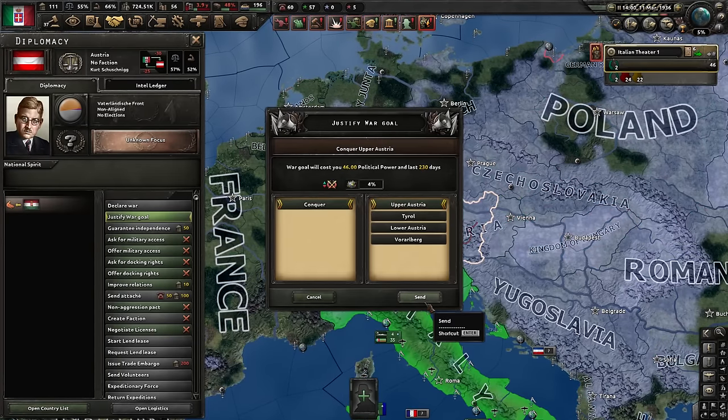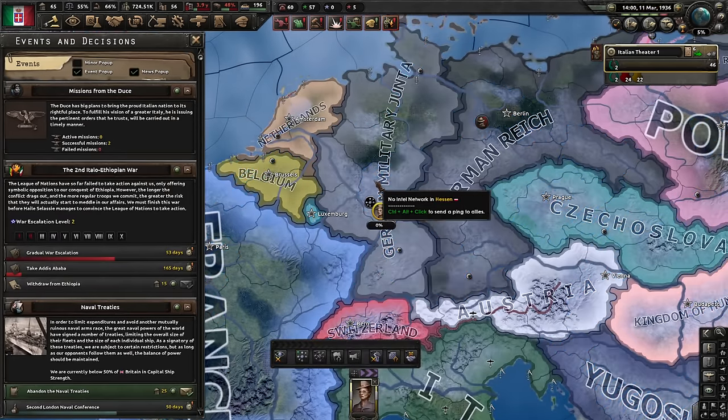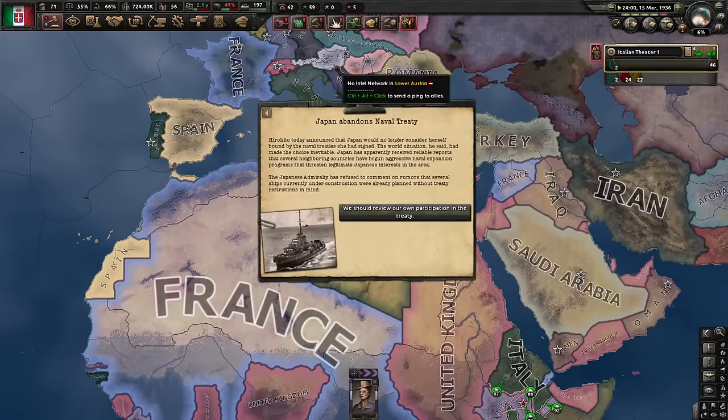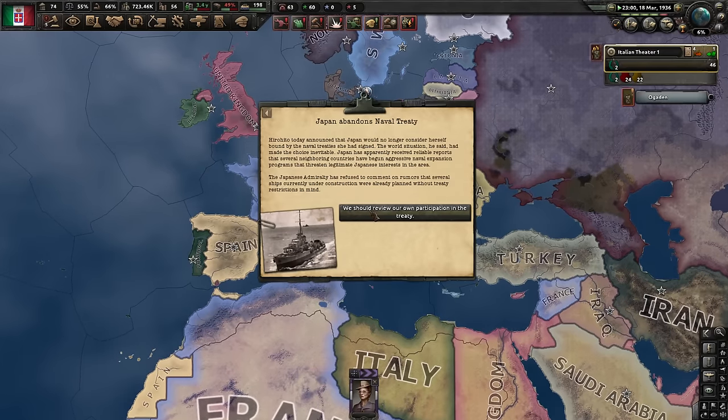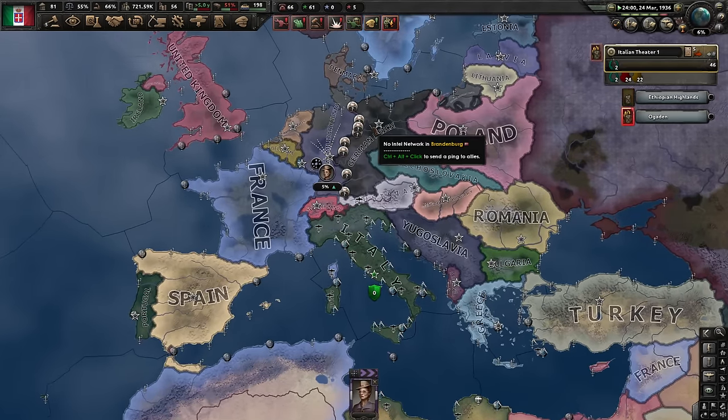Justify war goal on Austria — that's going to take a while. In that case, I want a German spy sent to the German military junta. The plan is: finish off Ethiopia, attack Austria, attack Germany. Japan's naval treaty — not my problem. Perhaps we'll attack both Germanys. We'll see.